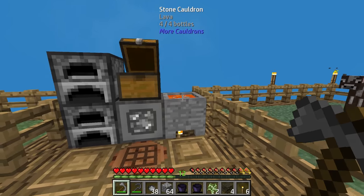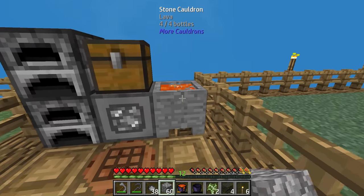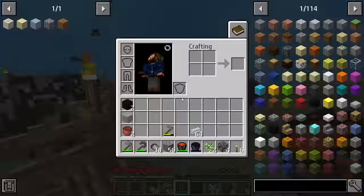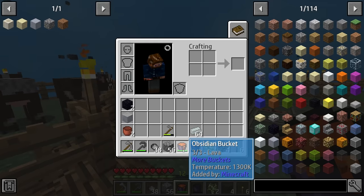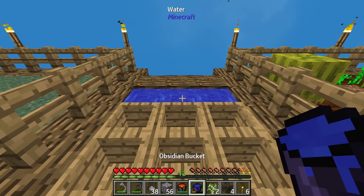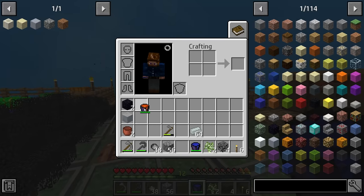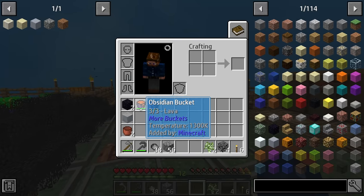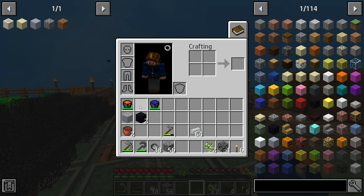So what you can do is get yourself some cobblestone, scoop up one bucket of lava, fill that up, scoop up another one, and in total you can hold three buckets of lava with this material. We can also hold three buckets of water. There are different materials, and each material gives you a higher amount. Obsidian is probably the easiest for us to obtain at this point and does give us the most we can hold at the moment. We're going to utilize this here in a second.